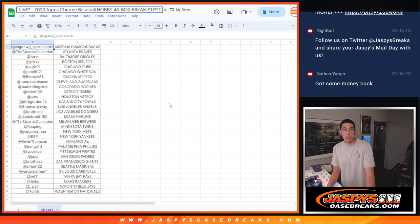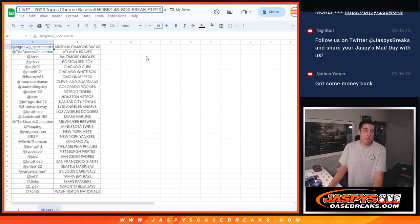What's up guys? Michael with Jaspy doing a recap for 2023 Topps Chrome Hobby 4-case break, 48 boxes. It's a PYT number one done on FNAX Live.